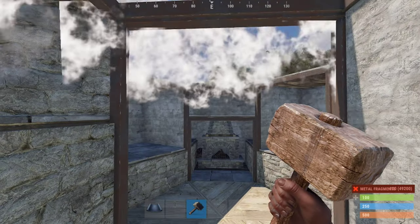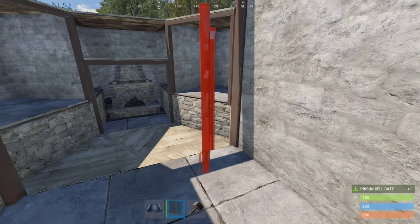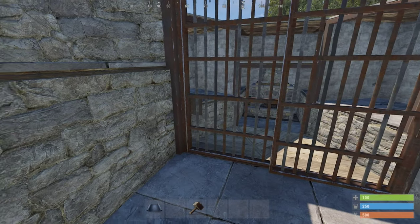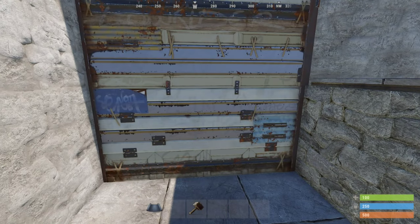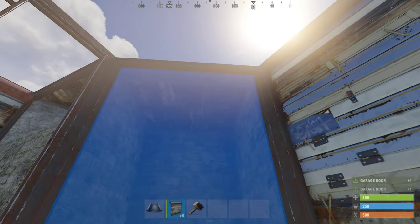You can use any type of doors that you like for your airlock. I prefer to use cell doors here, as they allow the turret to shoot through the bars. Add a wall frame and garage door at the entrance, then add garage doors to all five wall frames.